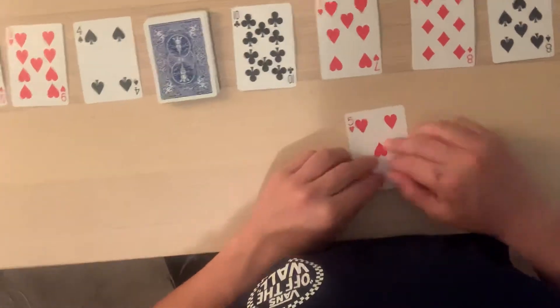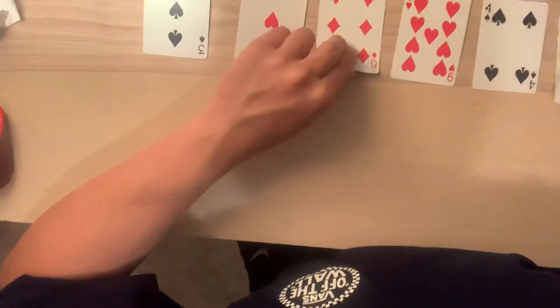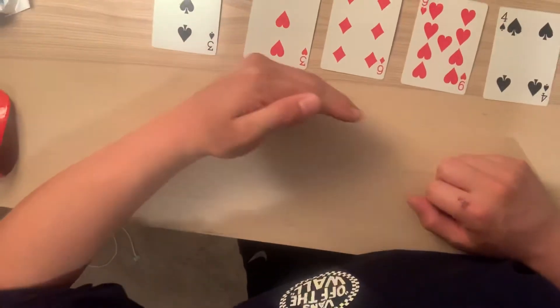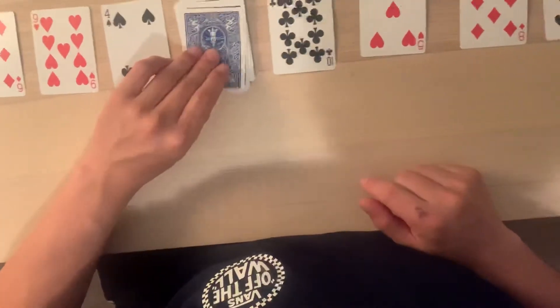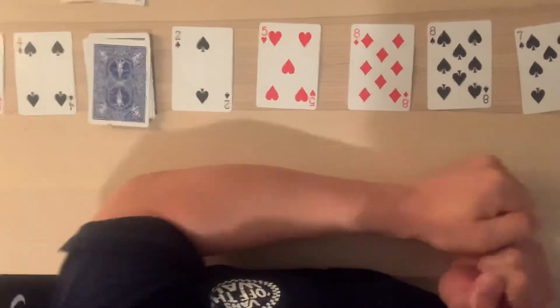Player number two's turn — they drew a five. I'd put the five right here. Player number one's turn — six. I'd put the six right here. Oh, this person is almost done — look, they've got threes, then six, then nine, trying to get it from smallest to largest. Player number two's turn — two. Put the two right here. This person's getting close too — two, five, eight, seven.